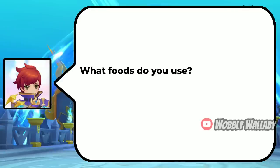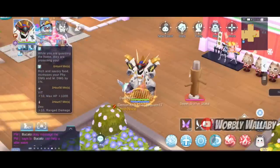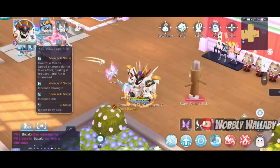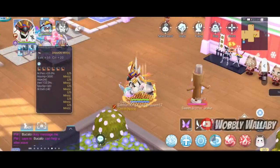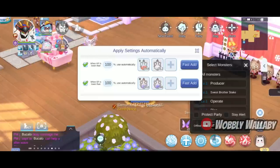What foods do you use? He uses Vitality B, Dex B, Int B, Agi B, Luck B, and 6 Satisfied Feast for Penetration percentage. For potions, he has both HP and SP set for automatic use. You must keep your HP and SP as high as possible if you want to deal more damage.